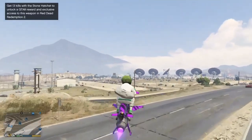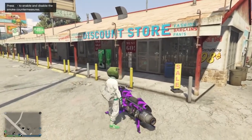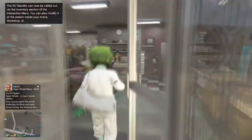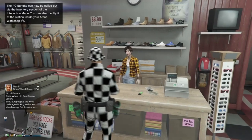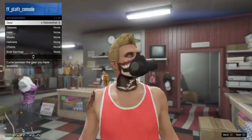Then make your way to any clothes store on the map. Go to the clothes store and put on any random standard outfit. Once you've done that, go to your interaction menu and take off any accessories such as sunglasses, hats, or parachutes. Put on a standard outfit and take off the sunglasses.